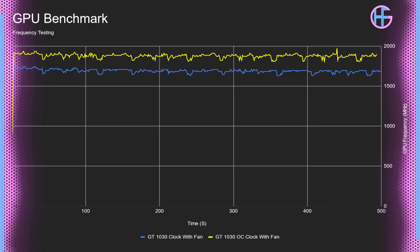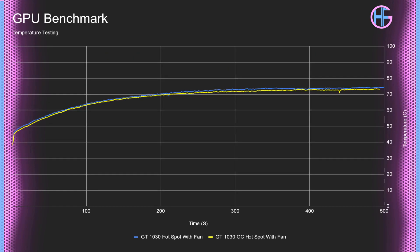I also tried overclocking to see how much headroom was in the card. I was able to get plus 250 to the core and plus 400 to the memory. Looking at the frequency chart, the stock result with the fan was between 1,690 and 1,630 MHz; overclocked it went up to between 1,900 and 1,820 MHz — about a 200 MHz boost. The OC temperature was actually one Celsius lower, but that's likely room temperature variance and within margin of error, so overclocking didn't meaningfully change the temperature with the fan running.